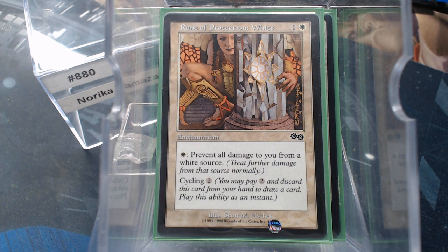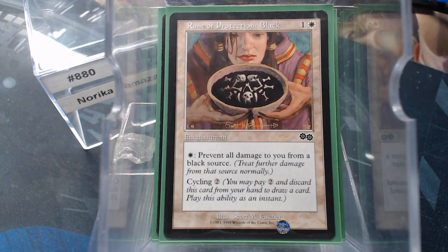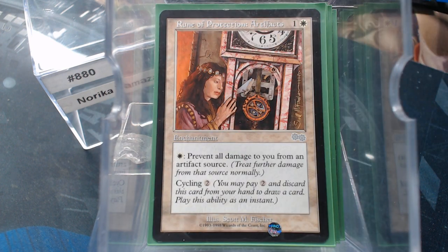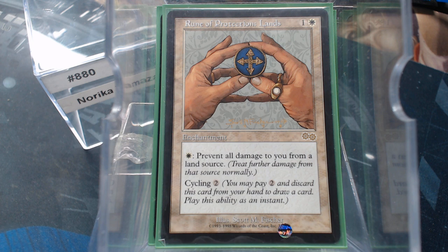So when we draw the Runes of Protection, we can cycle them away to draw more cards, and then cast them if we need them via our commander's ability. We have the Runes of Protection: White, Blue, Black, Red, Green, Artifact, and even Lands — because if you've ever played against some hardcore green decks, you know a land can walk up and slap you in the face.